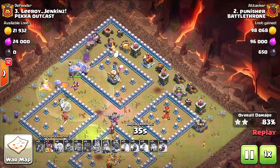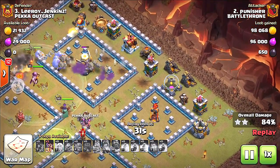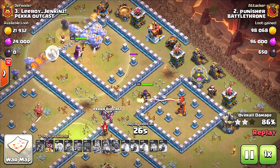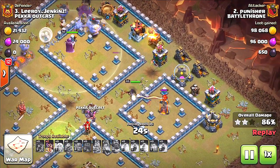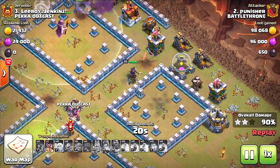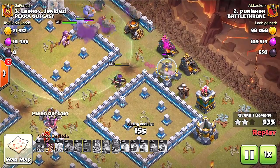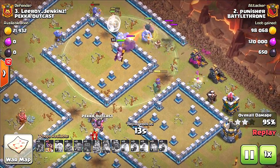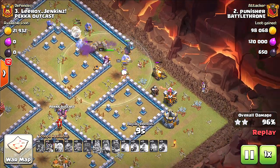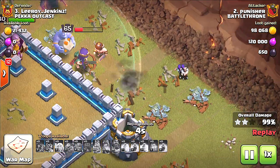With no Bats or anything — there they go, they're in! Such a nice attack. Look at how many troops the Punisher has left over! I think that was just a bad placement of the Infernal Tower, because usually the queens won't target those until the very end and they have to open up the walls to get to them. There's another three-star in the basket! Party Wizards to clean it up — you guys are so good!